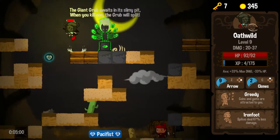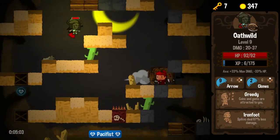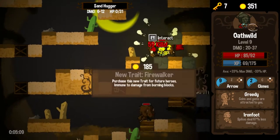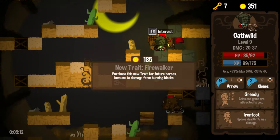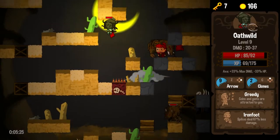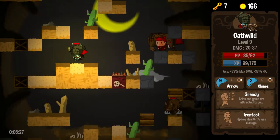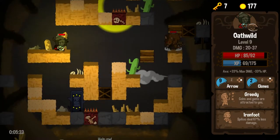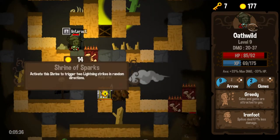The giant grub awaits in its slimy pits. When you kill one, the grub will split. I actually like the grub boss — I think he's fairly easy, but also easily the most interesting enemy they've had. Far more interesting than that damn mecha goblin. Firewalker — purchases trait for future heroes, immune to damage from burning blocks. Oh my god, I feel like I have to buy that. Fire kills me so often. That was literally me breathing a sigh of relief. We've got Ironfoot and we've got Firewalker, so things are looking up.